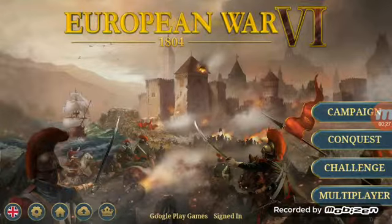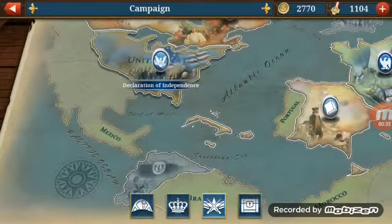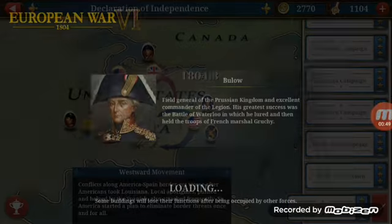We'll just go straight for the campaign. As for the movement, conflicts along the America-Spain border got worse after Americans took Louisiana. Local aborigines, pushed and helped by the Spanish, also attacked frequently, so America started to plan to eliminate border threats once and for all.